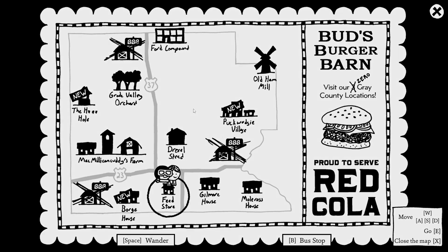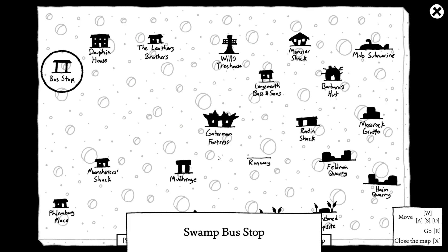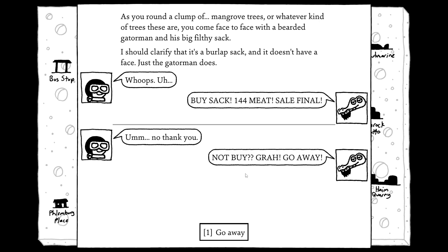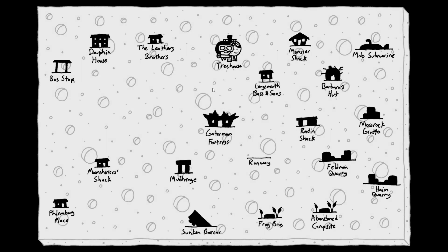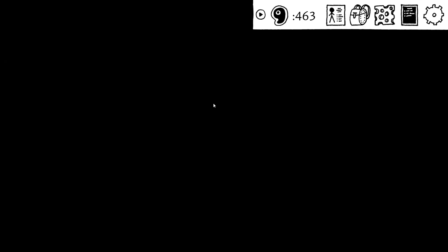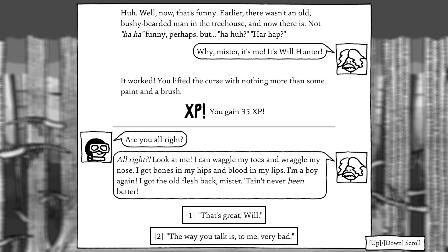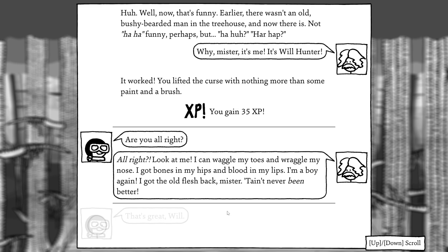Alright, well is that it for Grey County? Is that all that we had to do? Well before we head back, I want to head back to the Big Moist because now that we helped out Will, we painted three fences, so let's go see him. Hey whoa! You're an old man now. That's funny — there's an old bushy beard man in the treehouse now. 'Hey mister, it's me, Will Hunter. Where'd the curse go?' 'Nothing more than some paint and a brush.' 'Look at me — I can wiggle my toes and rag on my nose. I got bones in my hips and blood in my lips. I'm a boy again. I got my old flesh back, mister.'